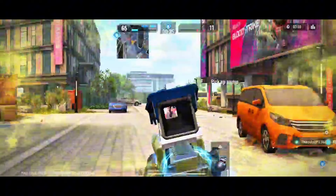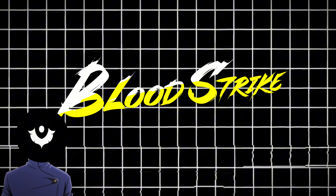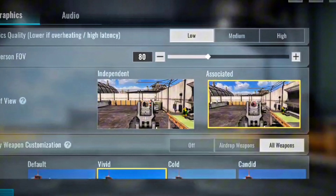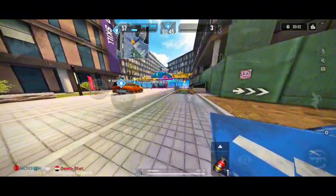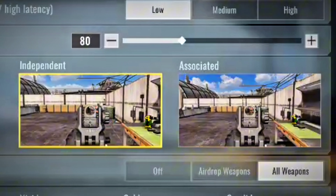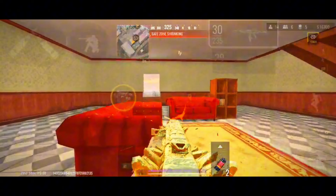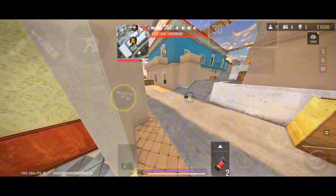Now let's talk about the crucial setting I mentioned at the beginning of the video. In Bloodstrike, there are actually two types of field of view settings. The independent setting provides a zoomed-in and enlarged view when you aim, making enemies appear slightly closer, though they will be positioned farther from the center of your crosshair. On the other hand, the associated setting is the opposite — enemies will look farther away but will be a bit closer to the center of your screen.